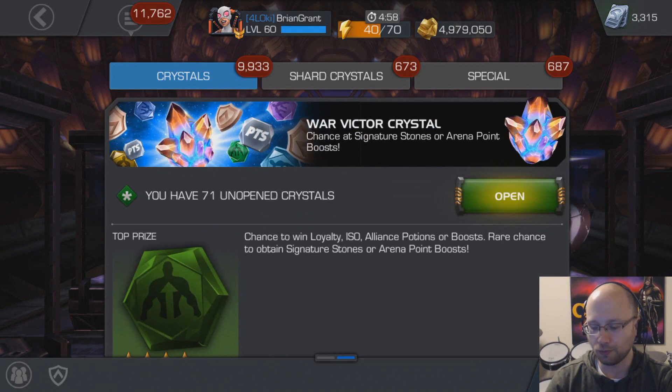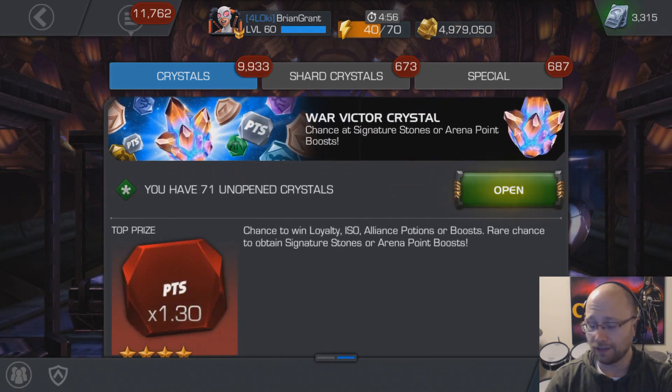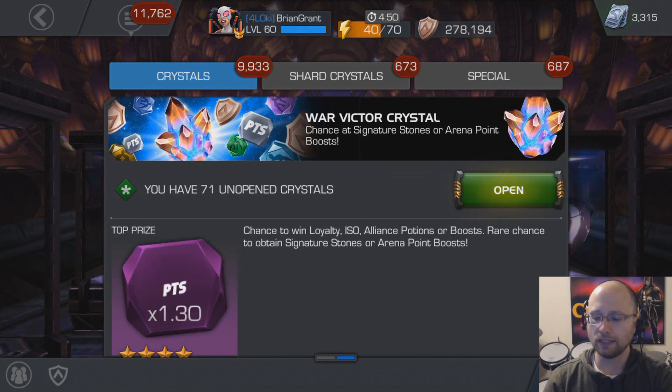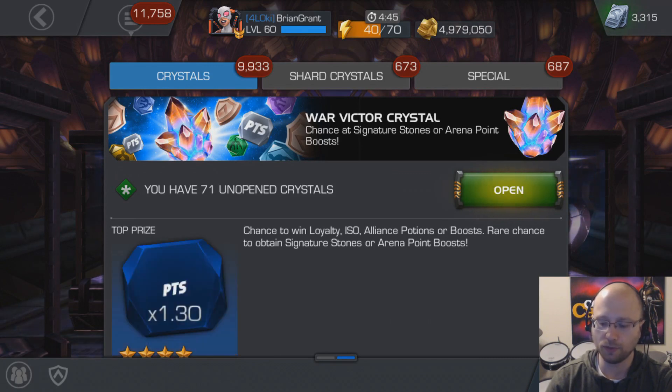I'm really hoping that I can get some boosts out of these things. I've never actually opened up one of these War Victor Crystals before, but the description says it's a chance to win loyalty, ISO, alliance potions or boosts, and a rare chance to obtain signature stones or arena point boosts.